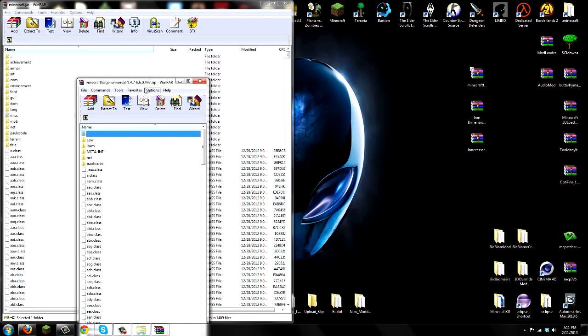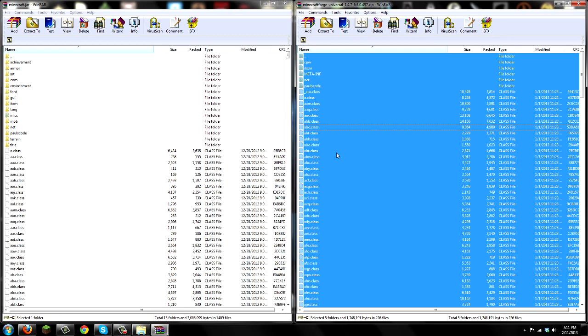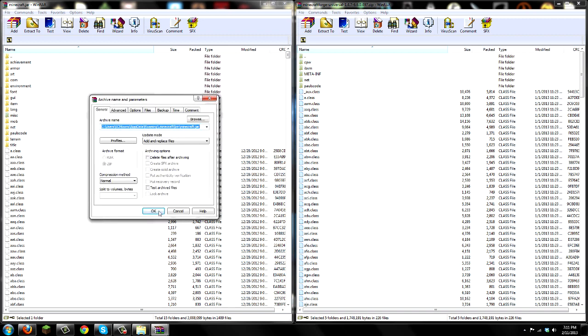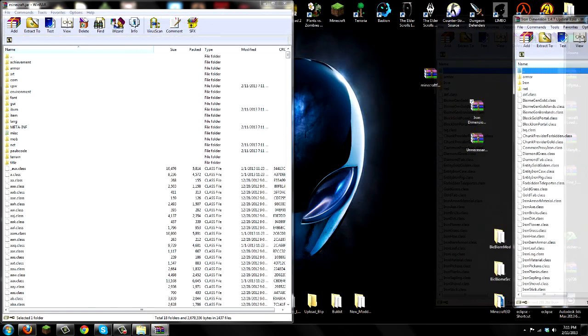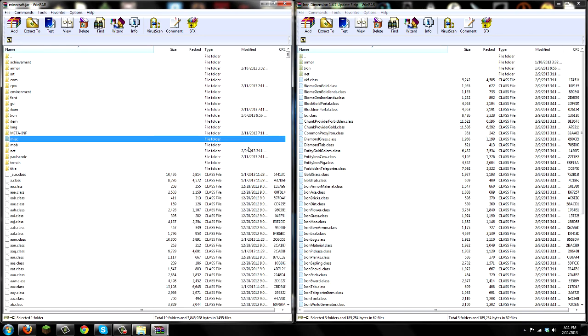We're going to open up Minecraft Forge Universal. Double click Minecraft Forge Universal and move it aside. Once you have opened it up, select any file you like and press Control A to highlight all the files for Minecraft Forge Universal. Simply drag them all into your Minecraft.jar side, wait a little bit, and add replace - press OK. Once you have pressed OK, you are ready to install the next two mods. Exit off Minecraft Forge Universal. Now you need the Iron Dimensions mod - you have to install both these mods directly into your Minecraft.jar as these mods do edit base classes. Open up the Iron Dimensions mod, move that aside, select any file and press Control A to highlight all the files. Simply drag it all into your Minecraft.jar side, wait a little bit, replace, press OK, and you are done with the Iron Dimensions.